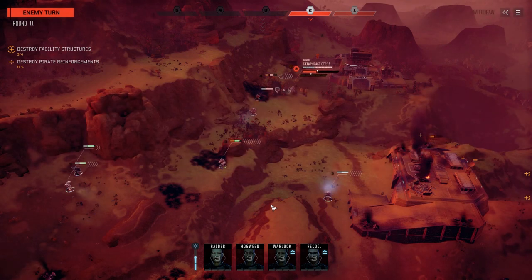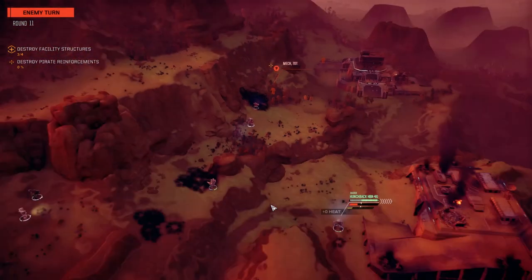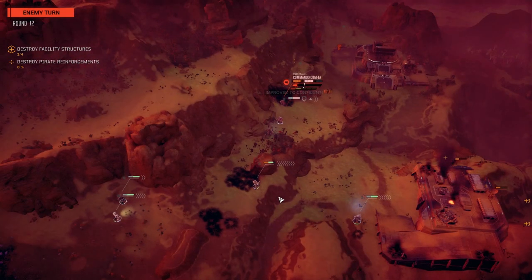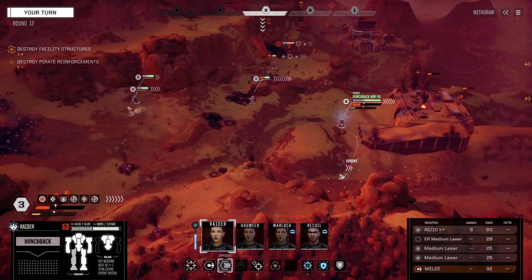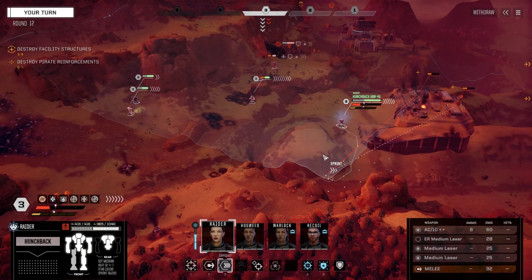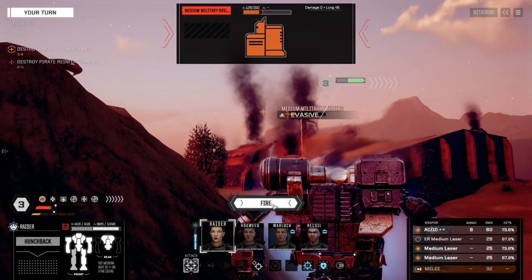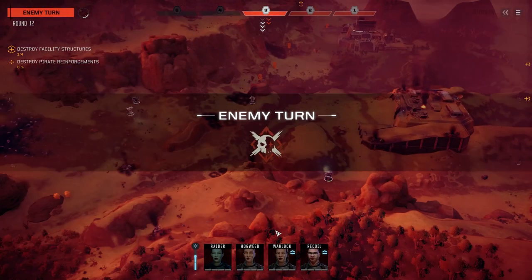We're going to make sure the buildings are down as we back up towards the extraction point. He's good with that ultra — I'll give him that. He's really a guy we've got to shoot in the back, which means we've got to lead him out of there. Oh, he's overheating! The pilot's confident — confident of what? Okay, we don't have to worry about this guy now. We're going to dump this stuff on this building. At least we're hitting with something now.